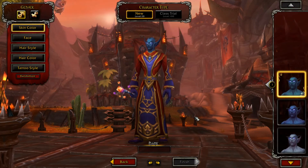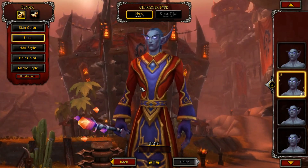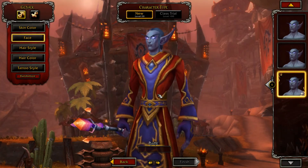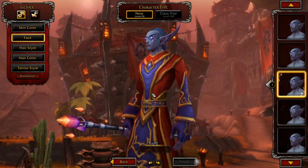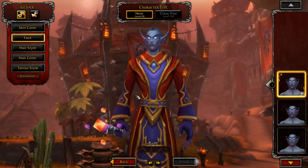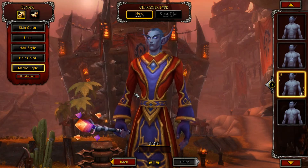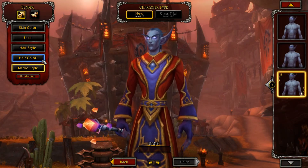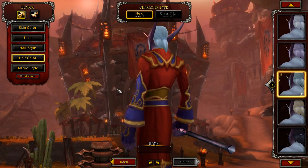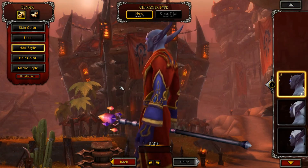To unlock the Alliance's allied races, however, I thought it far more challenging, since the reputations you'll need to get exalted with are the Argusian Reach and Army of the Light factions. These Argus factions are much newer, and not many have had the time to put towards these yet. But once you have completed these reputation and story requirements, a quest will pop up upon entering World of Warcraft. I had to completely log out and back in to make this happen, but that's just a bug I'm sure will be fixed.